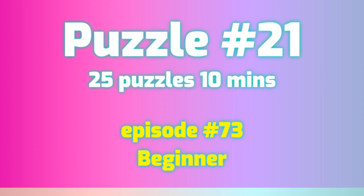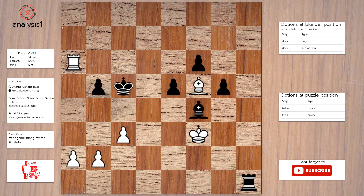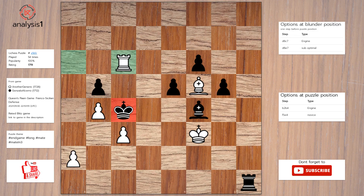Another one. The threats are: Rook takes pawn. The checks are: Rook to c6 check. The answer is: A4 check, King to c4, Rook to c6 check, King to d5, Bishop to e4 checkmate.